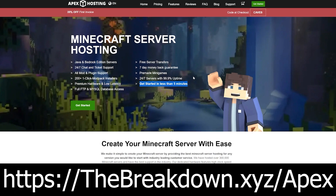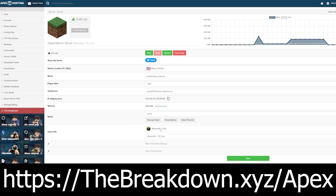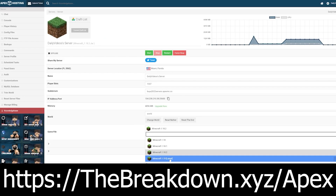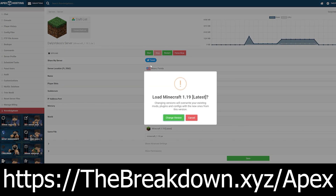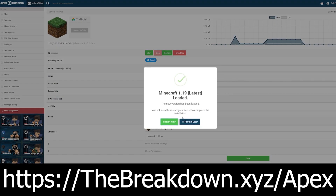You can also have plugins, mods, and modpacks super easily, with Apex having over 200 modpacks with one-click installation. If you want the easiest, simplest way to start a Minecraft server, check out Apex at thebreakdown.xyz/Apex, where you don't have to worry about hardware, lag, or security. On top of that, you can make it public or private, as the server is meant to be up 24 hours a day and gives you full control.